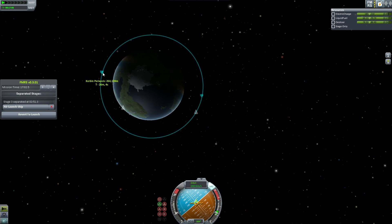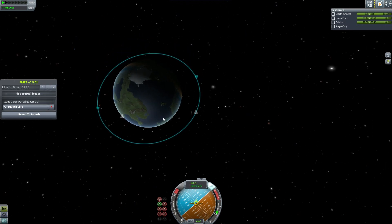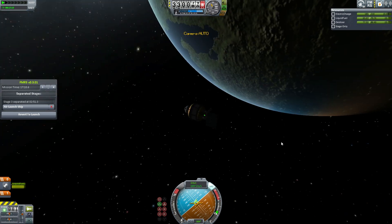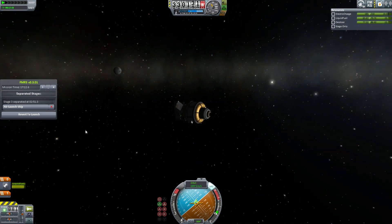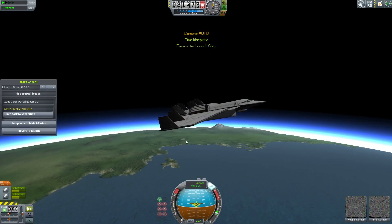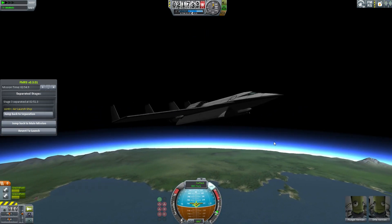We get our stuff circularized — nice and circular. We have a spacecraft in orbit. Now to deal with the landing. We're 17 minutes into the mission and we're going to jump back to about 3 minutes into the mission. Click on this and it thinks for a second as it reloads. There we go — now we're flying things as they once were. The space probe is obviously removed from the vicinity.